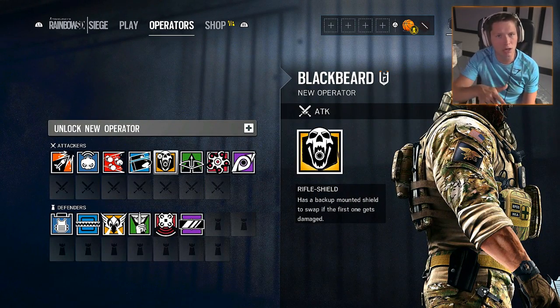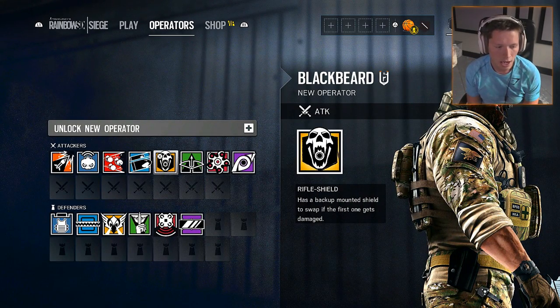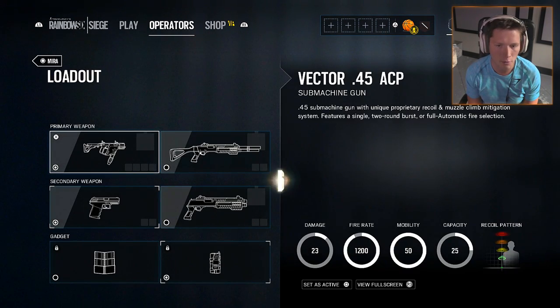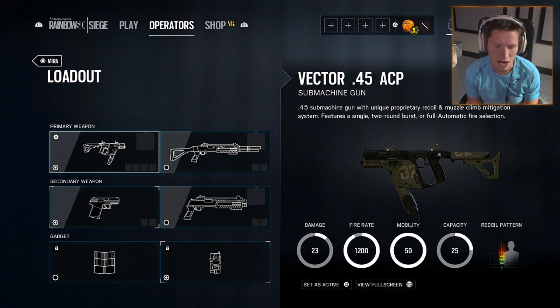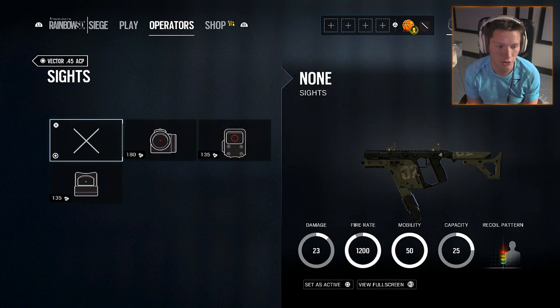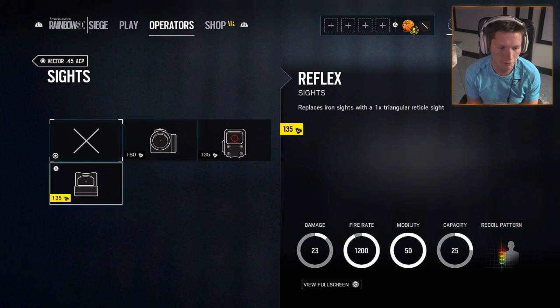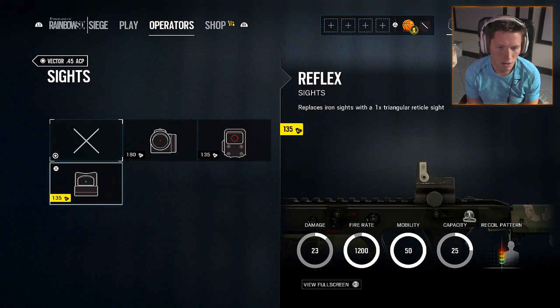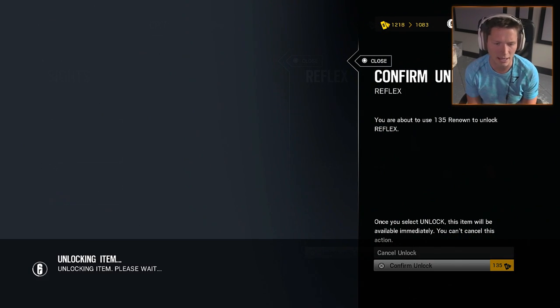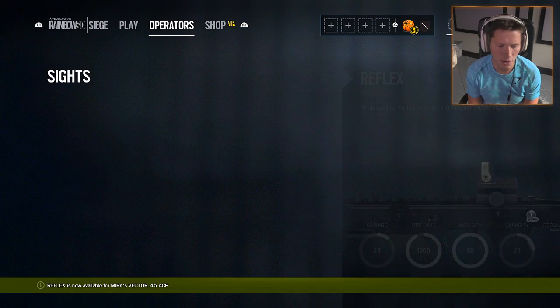We're going to play Blackbeard a little more like Call of Duty it seems like. Then we're also going to set up Mira. What do we want — Vector or a shotgun? Going with the Vector. Maybe the shotgun is really good — I'm sure you guys will let me know — but we're going with the Vector for now. Let's put the reflex sight on; I kind of like the triangle sight in this game.